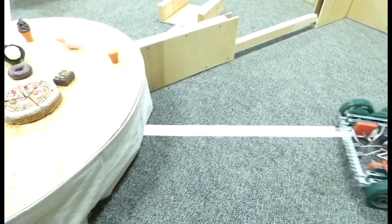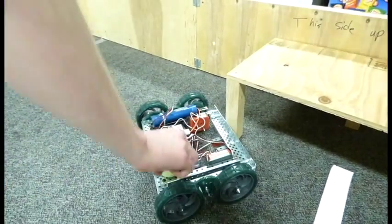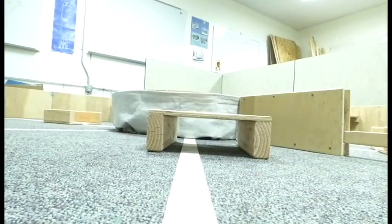When the tele-operated period begins, drivers will assume control to complete the game objective. The robot's primary task is to place nom-noms on the booth or upright tables. Robots can complete an order for bonus calories posted before the match. Another way to acquire calories is by flipping upside-down tables.